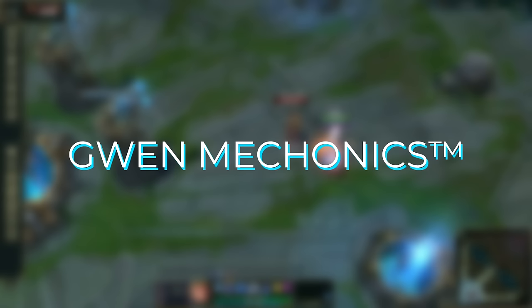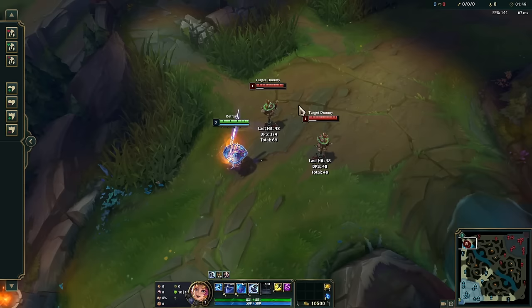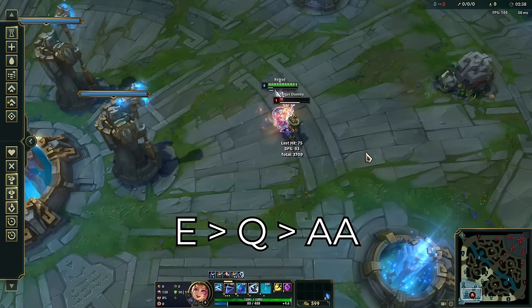Now I'm going to show you some Gwen combos and mechanics. A simple combo is auto attack, E, auto attack. Your E is actually an auto attack reset, which is really helpful for getting more auto attacks in and helps you stack your Q faster. Your Q snipping attack will move with you wherever you go, so you can catch enemies by surprise with a dash-Q or a flash-Q. Here's another combo: E, Q, auto attack. You want to use E first to get the extra range, and then you can auto at the same range as your Q.